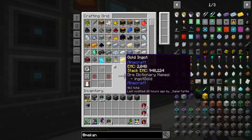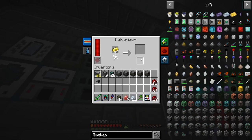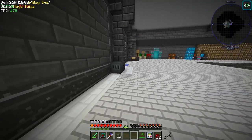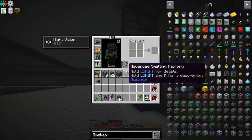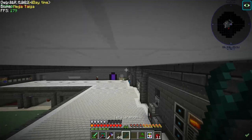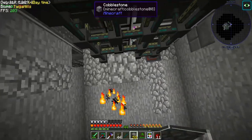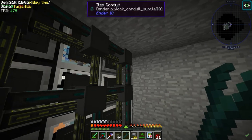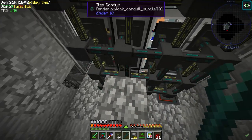So we need pulverized gold. We can do that! We got osmium left. We're going to need our Yeta wrench here. We're going to need to break up the... Okay, we don't want these interconnecting. Actually, we might want these interconnecting on one side.